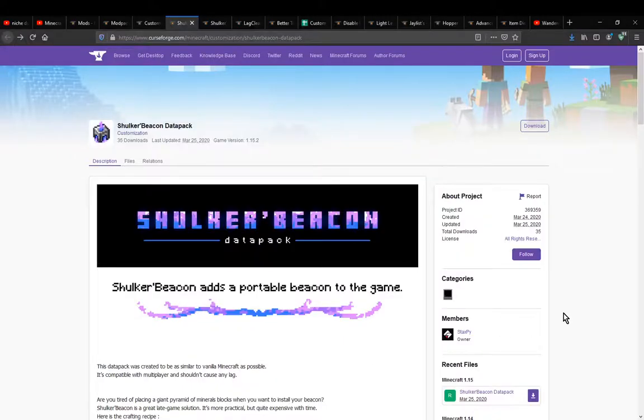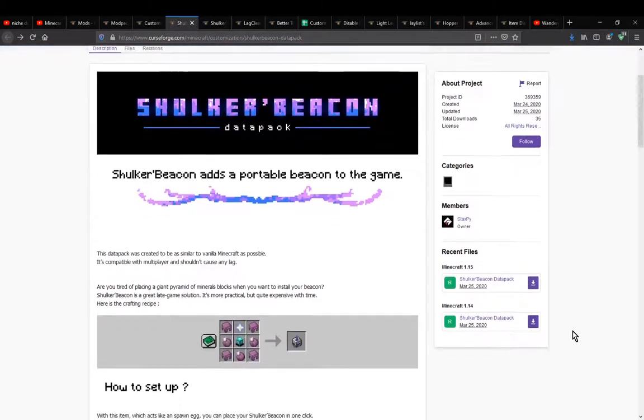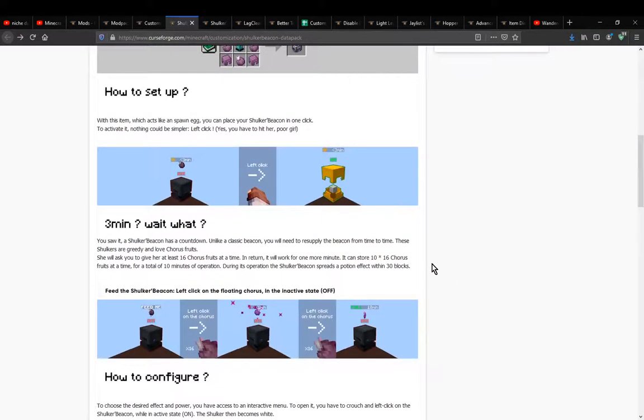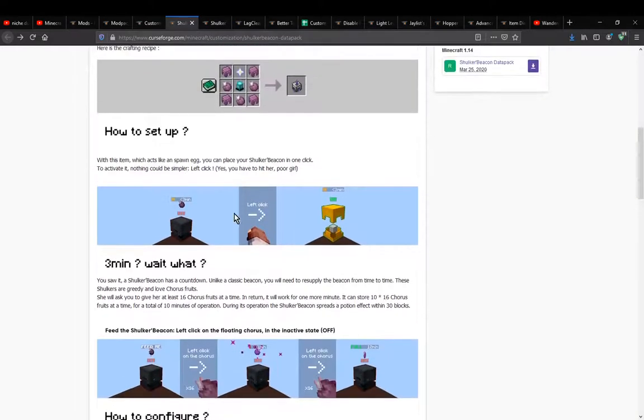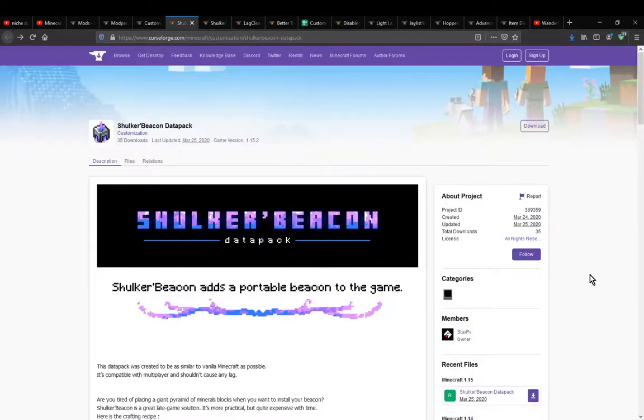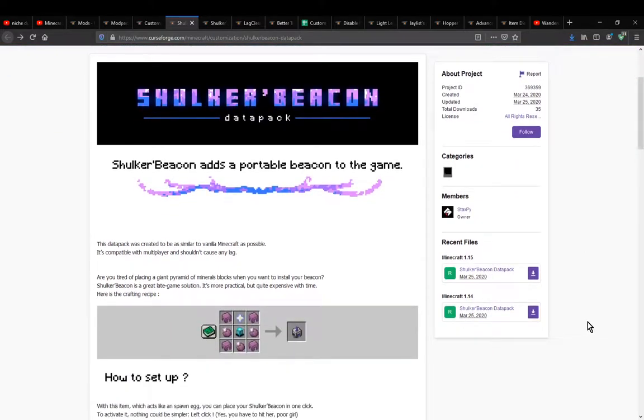Hello everyone, it's Doctor Toom and welcome to another data pack overview, this time on Shulker Beacon. A data pack that simply adds the ability for you to have a beacon that is portable. You need to place it in the world after crafting it, feed it, and then you can switch between different abilities. It doesn't have every beacon power, but it does have a few.